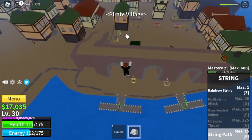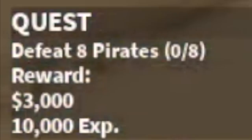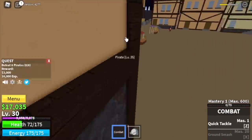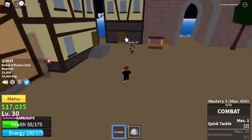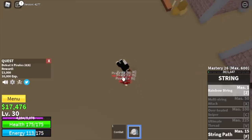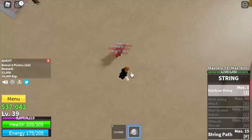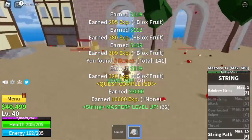Next island is the Pirate Village. We're gonna start with the pirates — you need to defeat eight, lure four. Use your Rainbow String, do it twice to level up. The goal with them is to reach level 40, and with that you can start defeating the brutes.